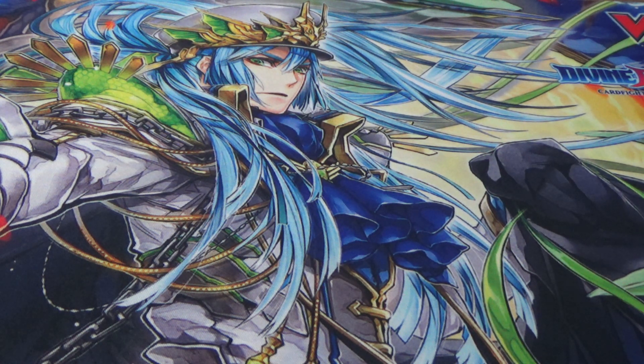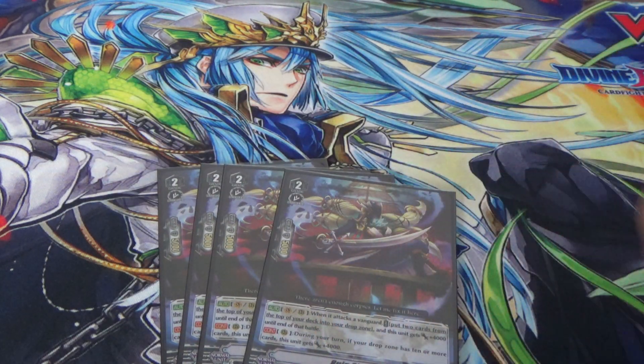For our grade 2s, we play the MVP of the deck, Ruinshade, which has amazing art — every single card in Grand Blue has amazing art. This card lets you mill faster; think of it as the engine of the deck. It starts milling your cards and makes Baskirk and Skull Dragon hit for huge numbers, making your drop zone much bigger by the time you ride your grade 3s.